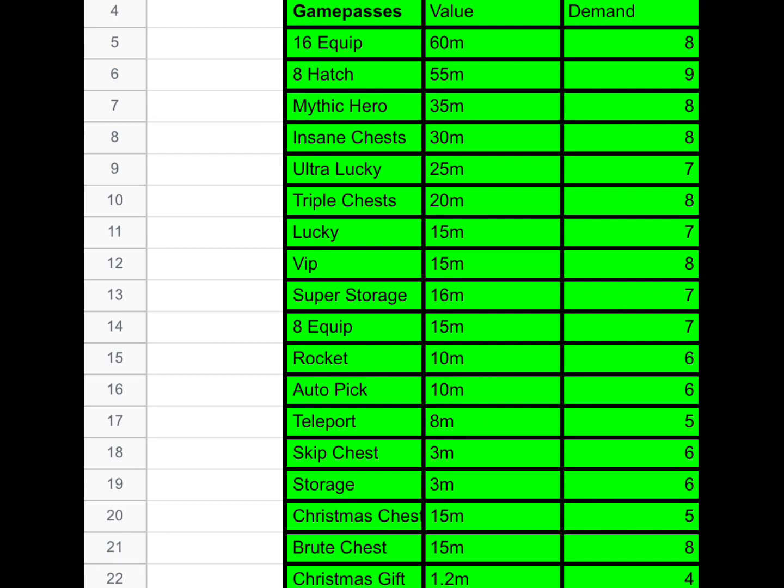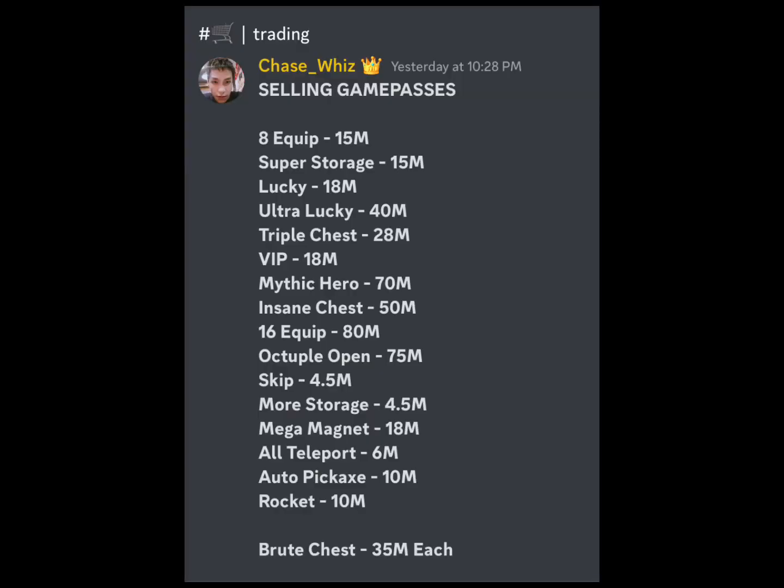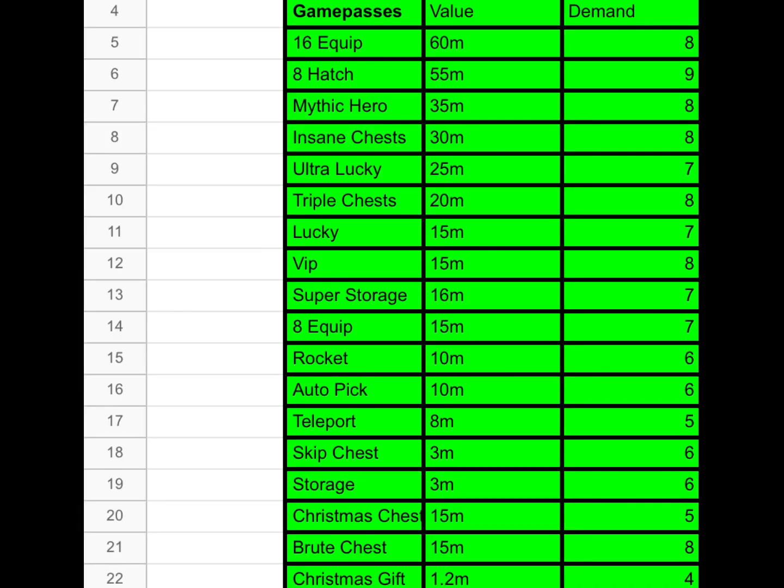My field is game passes. I've sold so many and I know how much they go for in the market — they go for a lot. Take a look at Chase's current price list: mythic hero 70 million, insane chest 50 million, 16 equip 80 million, octuple open 75 million. The reason prices are this high is because skip and more storage are both 4.5 million now. The demand is so high you can't even imagine, and there's no one to supply them.